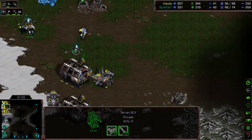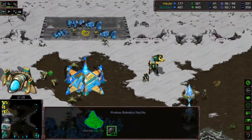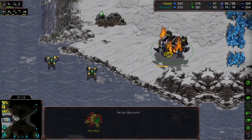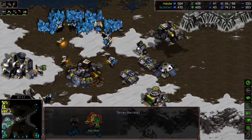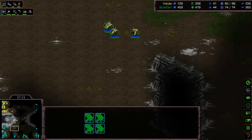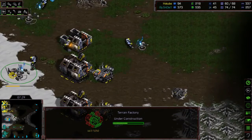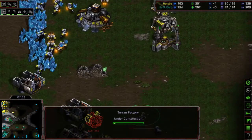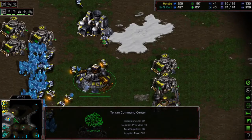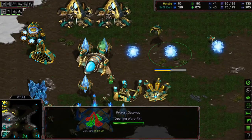Light is still just making tanks, has an Armory, and is going up to four factories. Here comes a Reaver follow-up from Snow — already has the tech and is getting speed as well. That barracks looks a little exposed, but Snow is not going to commit. The probe transfer to Snow's new third base is underway. Light has very little map presence — no Vultures, no speeds or mines, no scans quite yet.